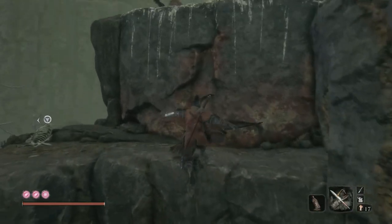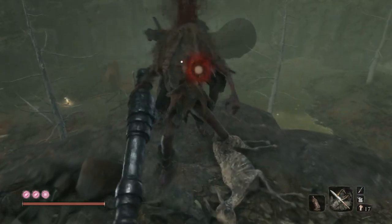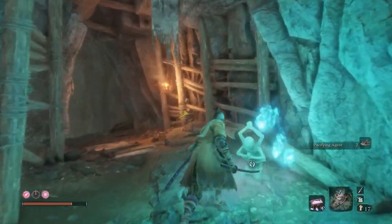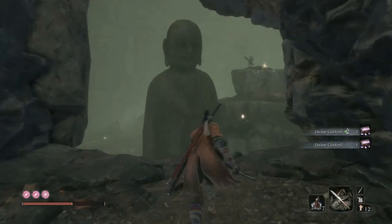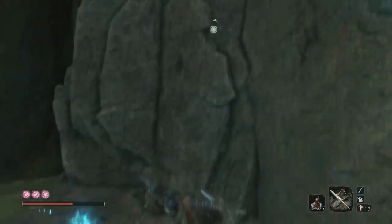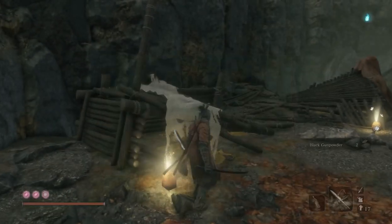My number 11 spot: the Ashina Depths. It's not a Miyazaki-directed game until we run into a poison swamp, but mercifully, said swamp is one room big and honestly not that terrible to run through once you're familiar with the layout. You have two potential entrances: either the main idol from our previous entry, or a secret entrance from the Sunken Valley Passage that drops you off on the other side of the room. That's my preferred entryway, as I prefer to visit the Sunken Valley before the Ashina Depths for story progression.